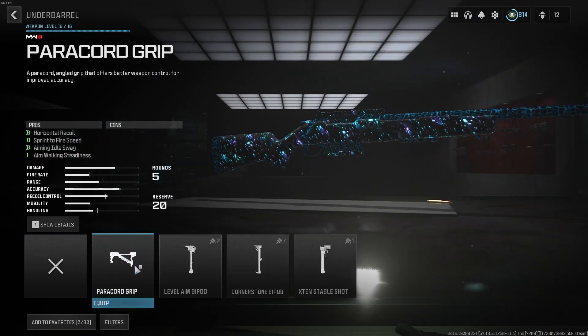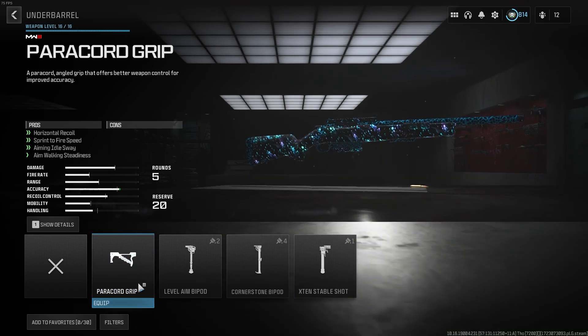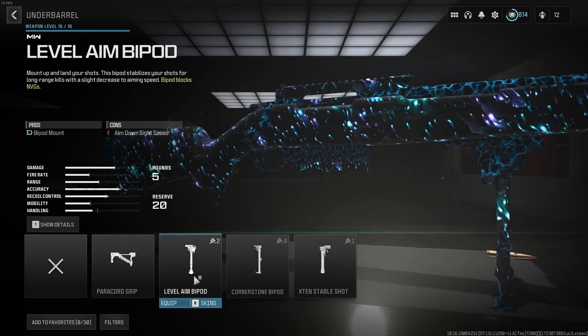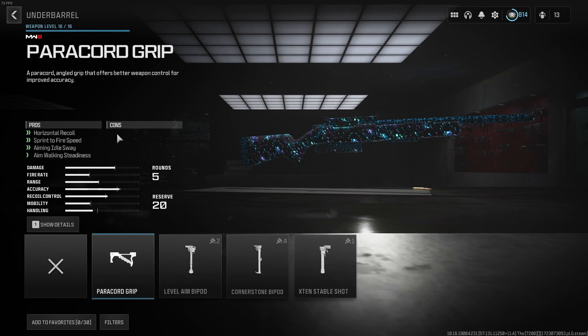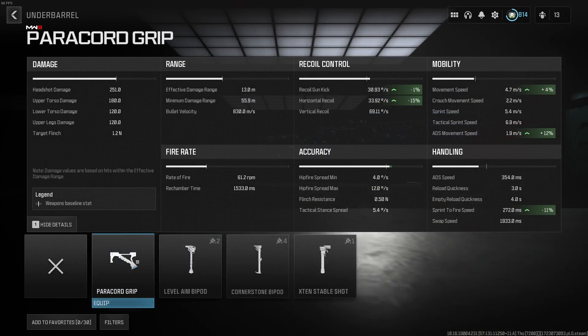Today we're going to be using this attachment called the paracord grip. It's a really popular, newish attachment. It's a pretty good attachment because they decided to innovate on it by just completely having no cons. Maybe next time the cons will literally give you benefits instead of there just being no cons. That's probably the only way they could one-up this — knowing CoD, they'll do that somehow.